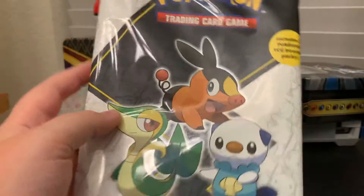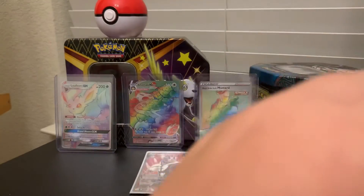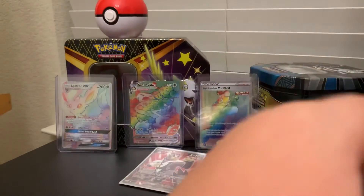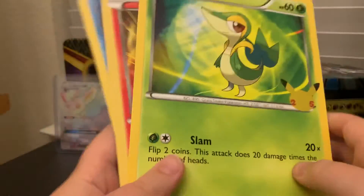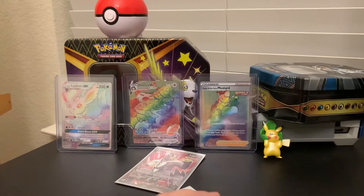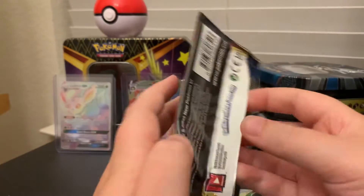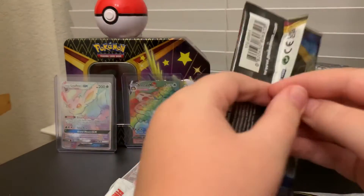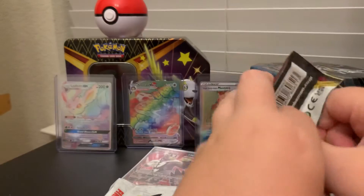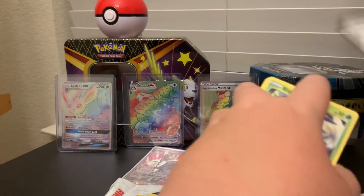I have no clue what's in this version of the first part in the pack. One of them had some Sun and Moon base set and Battle Styles, I think. So you get your Jumbo cards, a Tepig, or a Schwartz, and an Ivy. What are these packs inside? The first pack is Sword and Shield base set. I'm finding a lot of Sword and Shield base set recently - I don't know why. At Dollar Generals I'm finding Sword and Shield base set.